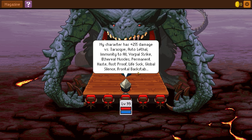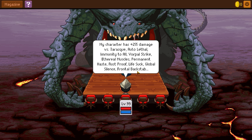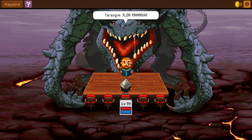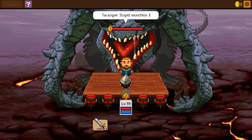My character has plus 255 damage versus Tarrasque. Auto-lethal, immunity at all, vorpal strike, ethereal muscles, permanent haste, rustproof, life suck, global silence, frontal backstab. T-L-D-R. Arrrr!